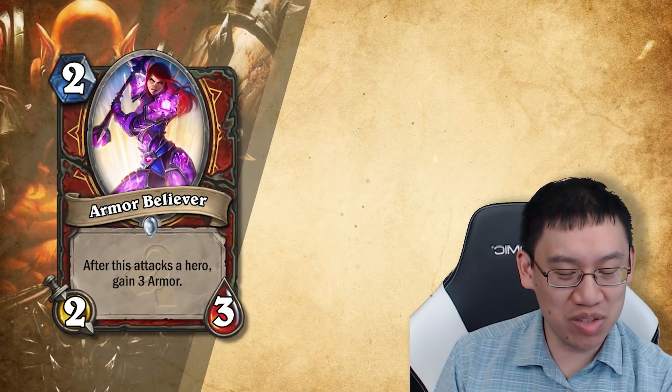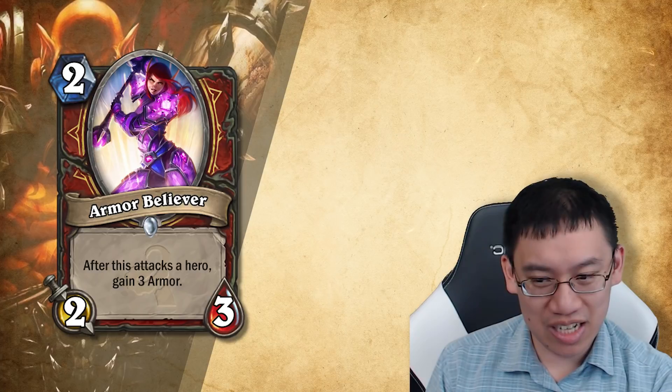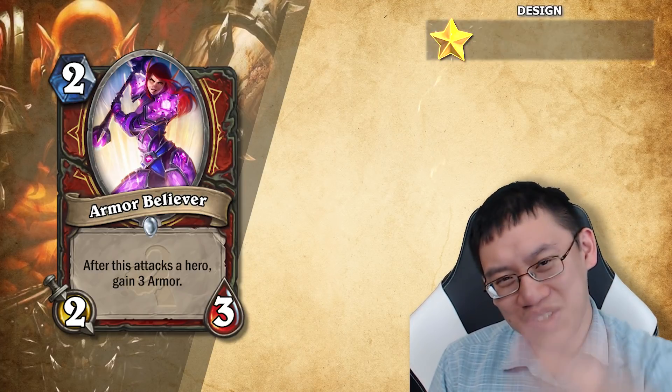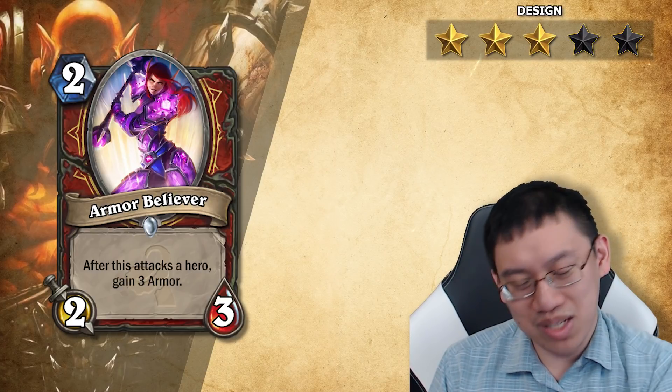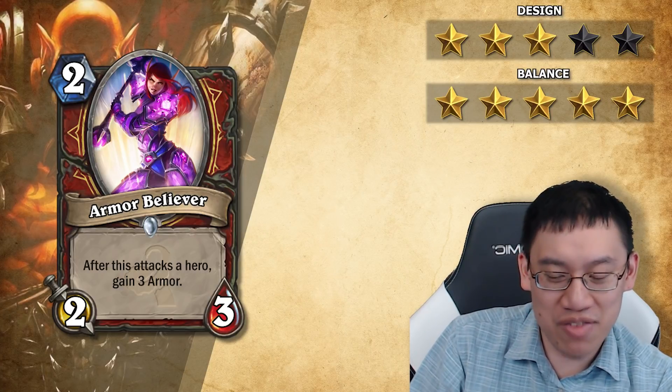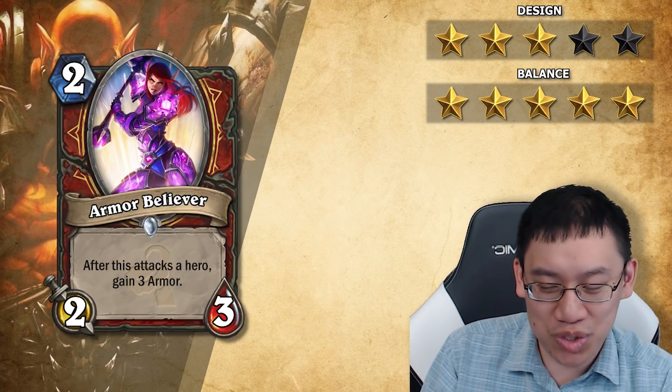Warrior, two mana, two-three minion — Armor Believer. After this attacks a hero, gain three armor. Design: three stars. This is a little bit boring but it seems functional. Balance: five stars. Seems like a card that could just be printed. I even like the name — something that Blizzard would totally do too.